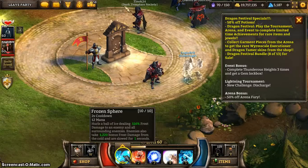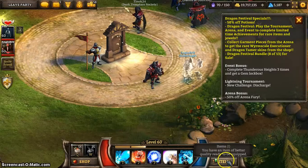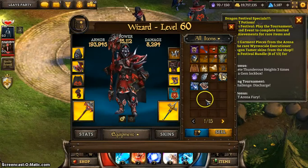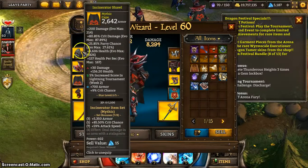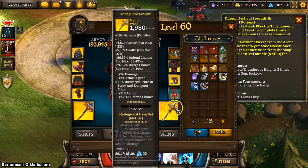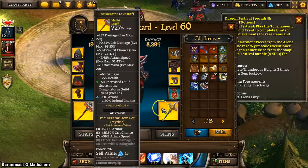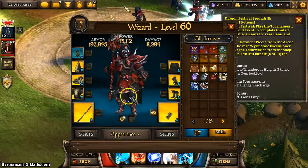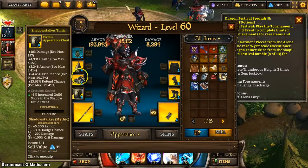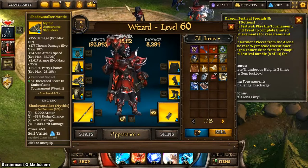I've kept Frozen Sphere on because I like the slowdown. I actually haven't shown my equipment in a while — someone pointed that out to me. So this is my equipment. I've got about 8,300 damage. I'm using the incinerator set; I didn't get the wand but that's fine because I didn't care about the last set bonus — it's only a minor increase. My appearance is still the old set, and I've got the full set here, which is very important because of the crit damage.